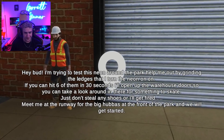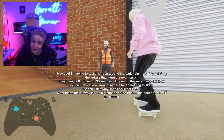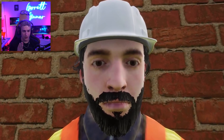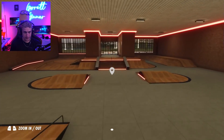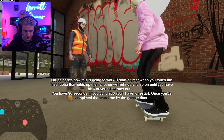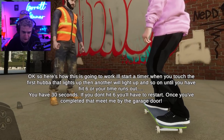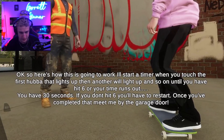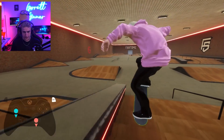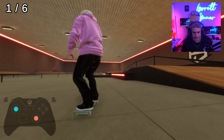Another NPC: 'Hey bud, I'm trying to test this neon around the park. Help me out by grinding the ledges I turn the neon on. If you can hit six of them in 30 seconds I'll open up the warehouse doors so you can look around. Just don't steal any shoes or I'll get fired. Meet me at the runway for the big hubbas at the front of the park.' He teleported there already. 'I'll start the timer when you touch the first hubba that lights up, then another will light up, and so on until you hit six or time runs out.'